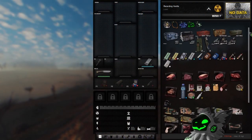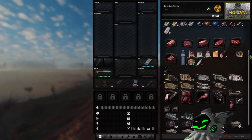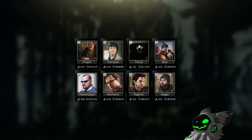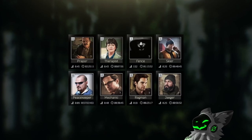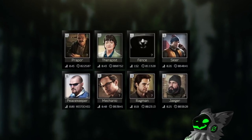Do you have a bunch of items that you want to sell but don't know who to sell to in order to get the most money? Selling items works similar to Escape from Tarkov. The basics are each trader will only buy some items, typically the ones that relate to their profession, with some traders paying more for certain items than others.